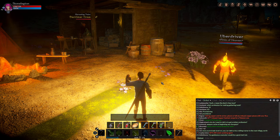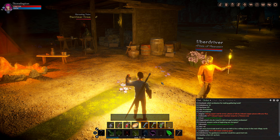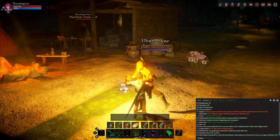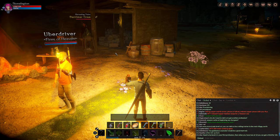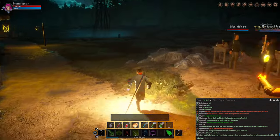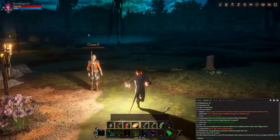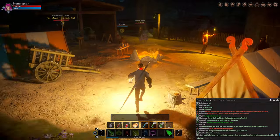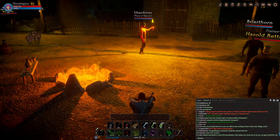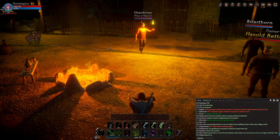One big issue people worry about is death. When you die, you lose items in your bag and your coin — but it's not a big deal. When you resurrect, you spawn near one of the ember fires. You'll have 5% damage debuffs, which you can fix by sitting at the fire. Then you can go retrieve your bag.